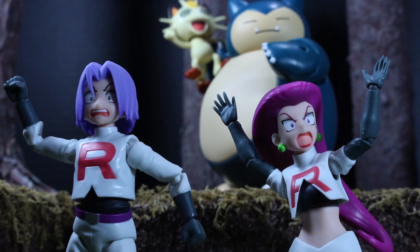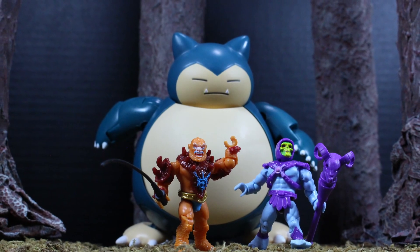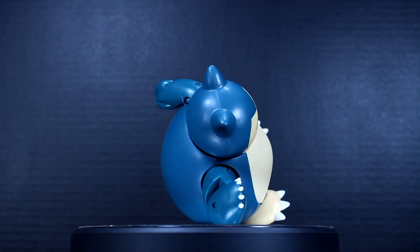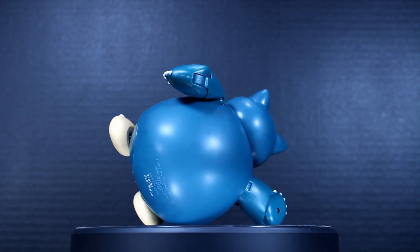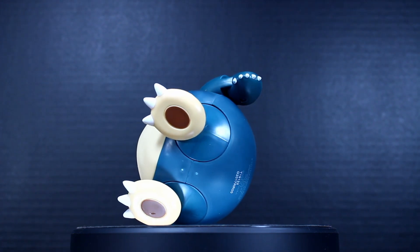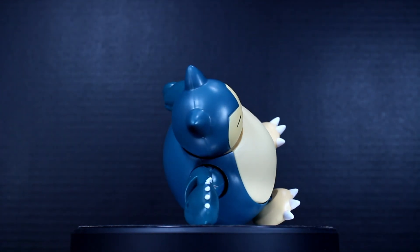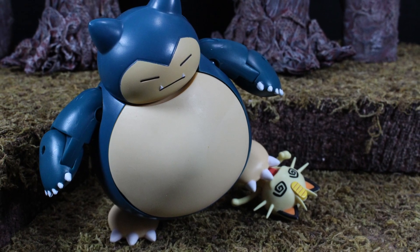This would be a good figure if you're a fan and would like an articulated Snorlax — I would recommend it. However, doing some research I found there is an actual Snorlax bank — like a piggy bank — sold in China on eBay for about $12, and from comparison pictures I'm kind of leaning towards that as possibly being my default Snorlax. I'll probably be purchasing that bank just to have a bigger representation in my Pokémon display, since this character usually doesn't do a lot of moving anyway — he's usually sleeping or lounging around.